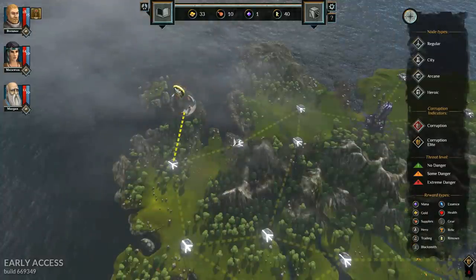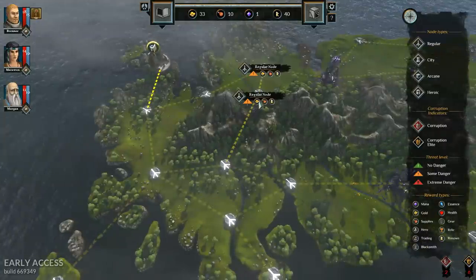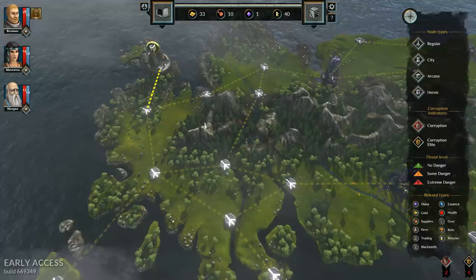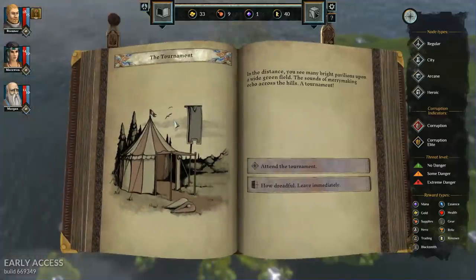Here's our journey — we have an overworld map. These are basically normal encounters; you never know what's going to happen on any of these. The game gives you a helpful legend on the right-hand side so you can quickly identify anything going on within the realm. We're up here and we've got to move to this node right here, so that's exactly what we'll do.